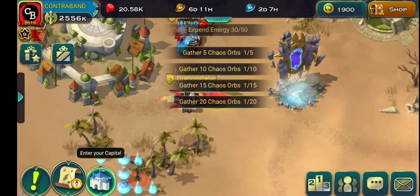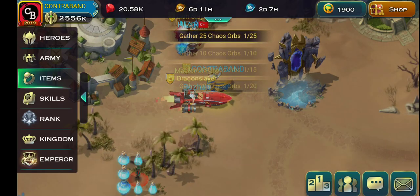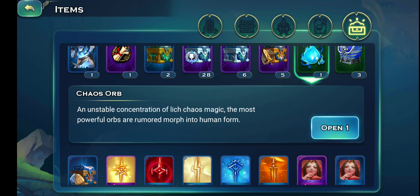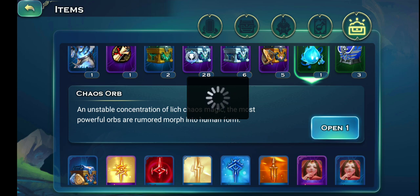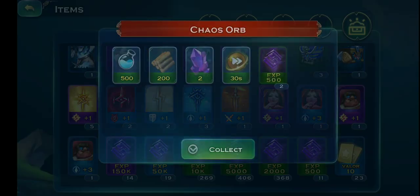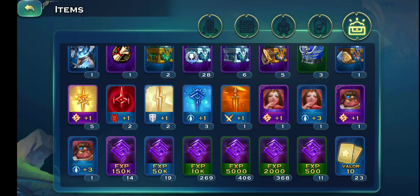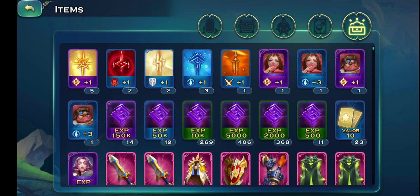Let's open up the Chaos chest and check what we got. There's pretty much nothing in it — they really need to bring up the rewards in this chest. That's why nobody is playing these events, because the rewards are really poor.